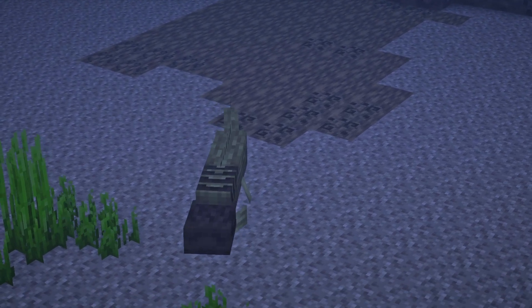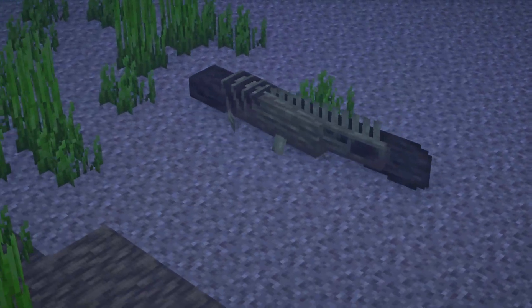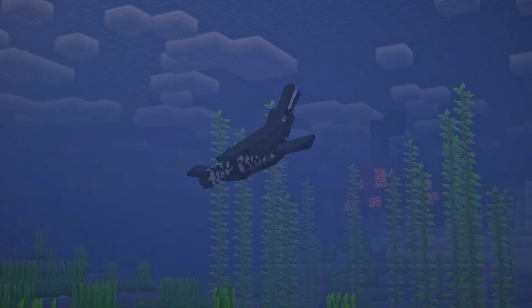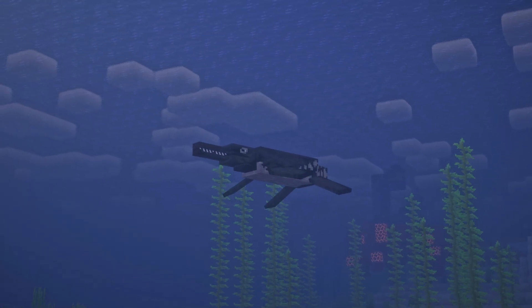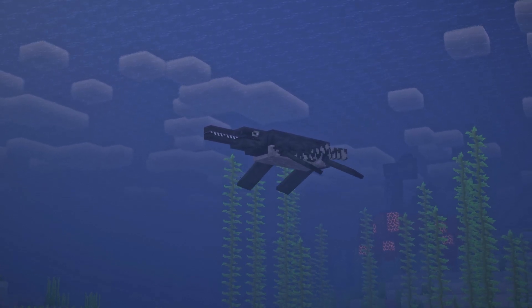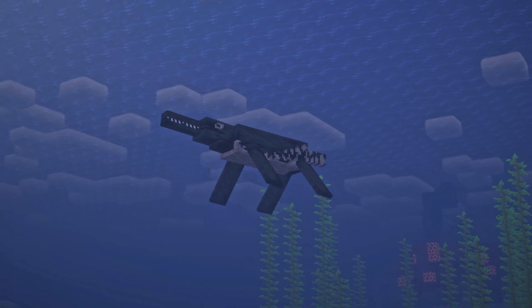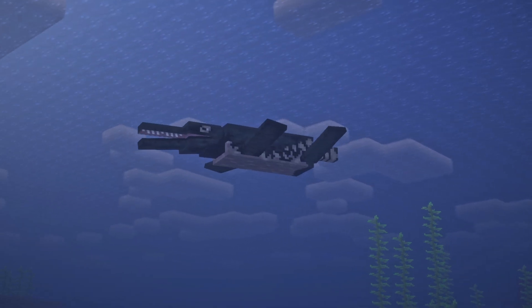The bowtius is a neutral, fierce-looking creature that will most definitely bite back when it is attacked. The pliosaurus is a large dinosaur that reminds me of a mosasaurus, but there's probably some difference between the two. It's neutral and it will attack back when hit. It has 80 HP.